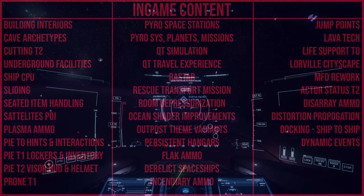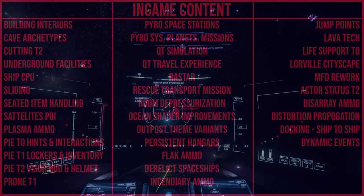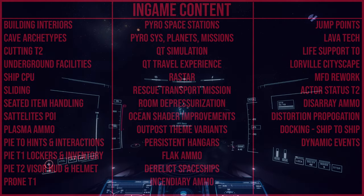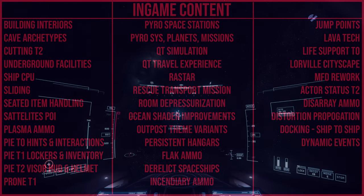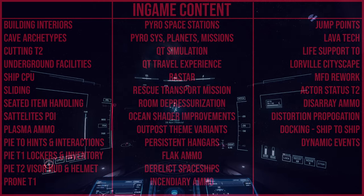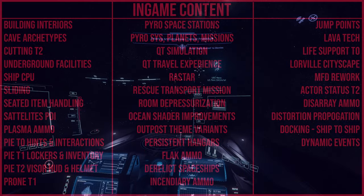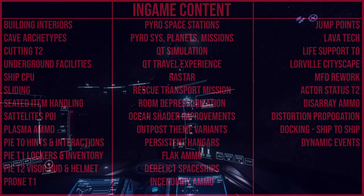Next is Seated Item Handling — this feature will add the ability for players and NPCs to use items or smaller weapons while seated in a passenger seat of a vehicle or ship. So when you're in a Ranger or a smaller vessel, you'll be able to use weapons in hand rather than being shot at without being able to do anything. That'll be great for Pyro — in a Roccat, the person on the outside can shoot enemies targeting you.